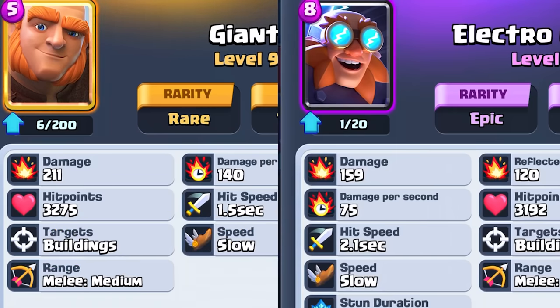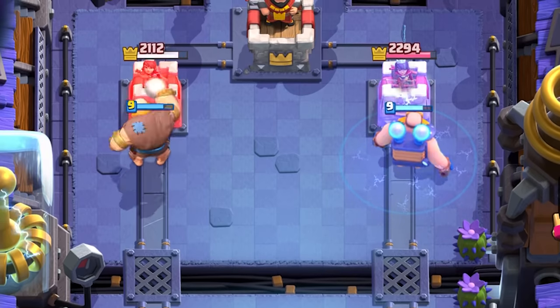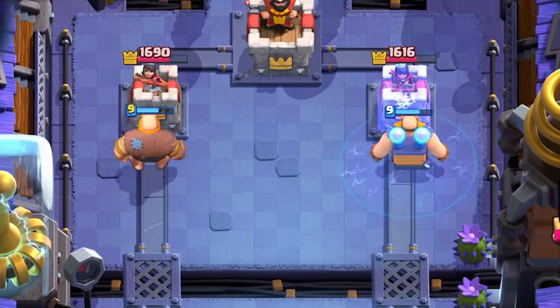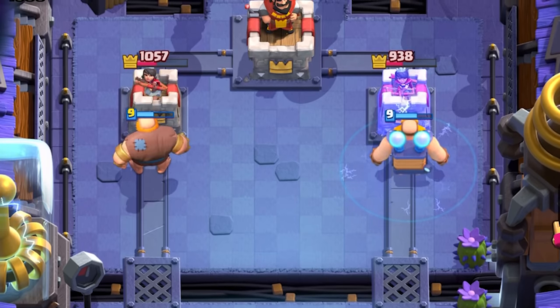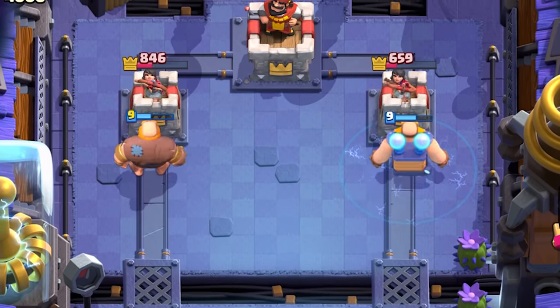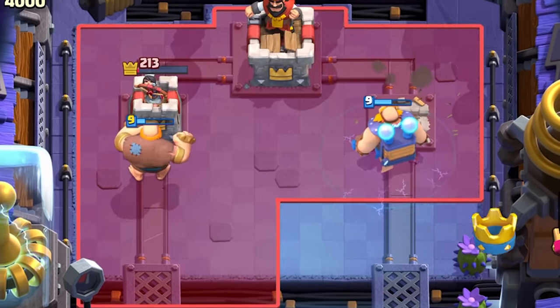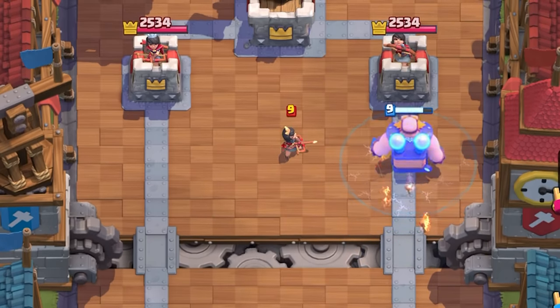The Giant has 3275 health. The Electro Giant has very similar health, just slightly less, coming in at 3192. The Giant has a hit speed of 1.5 seconds and deals 211 damage per punch. The Electro Giant deals 159 damage per punch and has a hit speed of 2.1 seconds. The Giant has 140 DPS; the Electro Giant has 75 DPS — he punches for less damage and punches 40% slower than a regular Giant.